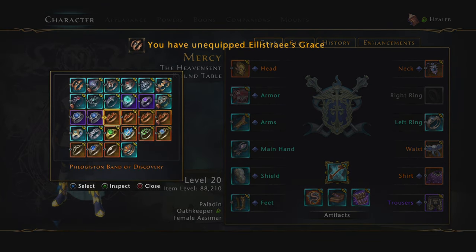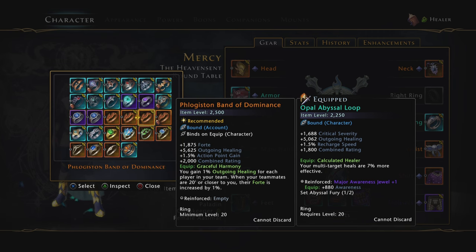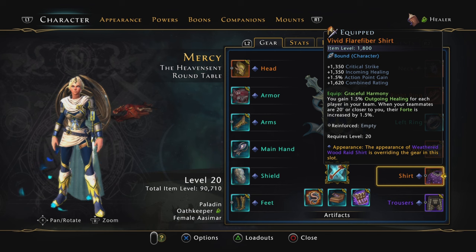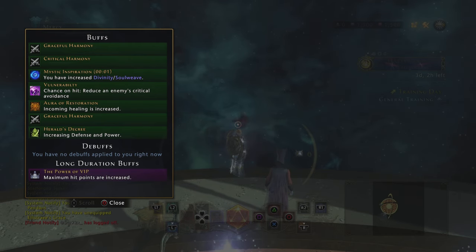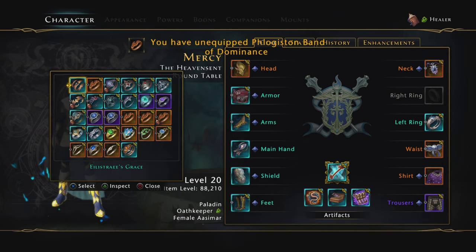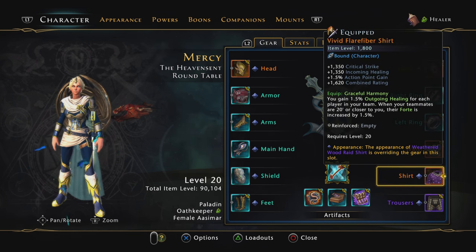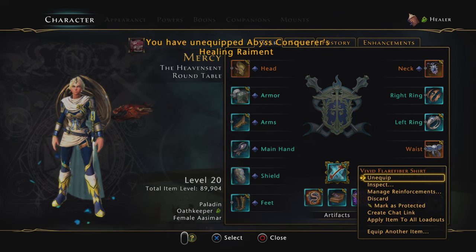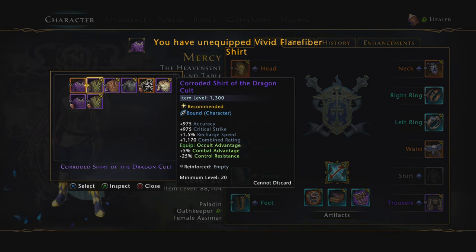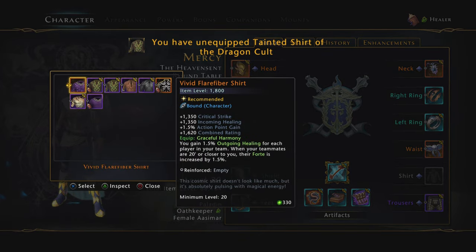If you don't want to use Grace, you can use the new ring — this one gives 5% critical strike and is a great option. You can use the Dominance, which gives 5% outgoing healing. This stacks with the shirt because it's the same effect but a different value, so as you can see we have two Graceful Harmony and it does stack. There's also an Oppo Ring for additional AoE heals. I'm going to be using the shirt for more outgoing healing, which is the best one. If you're using the chest piece that gives Graceful Harmony of the same value, you probably want to go back to the old 5% outgoing healing one, because they don't stack — just be aware of what stacks or not.